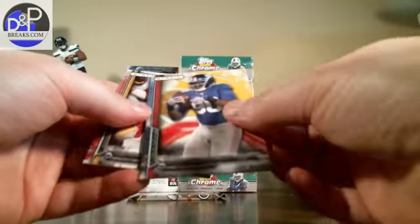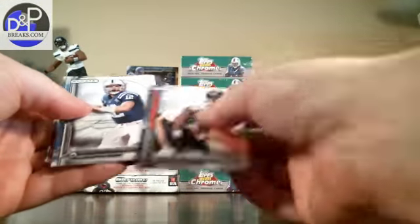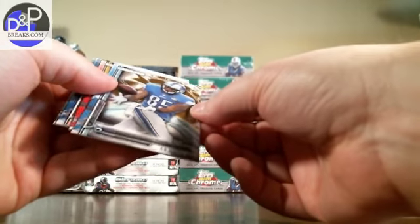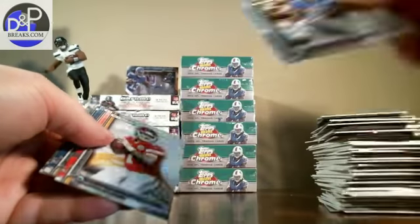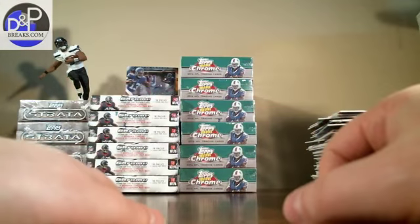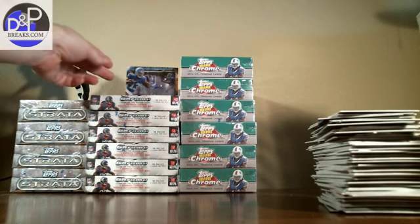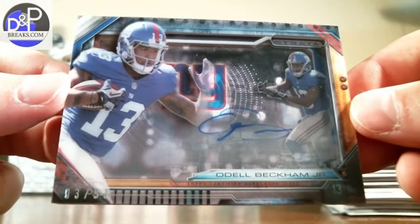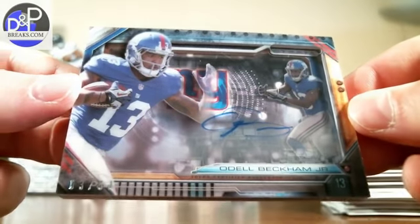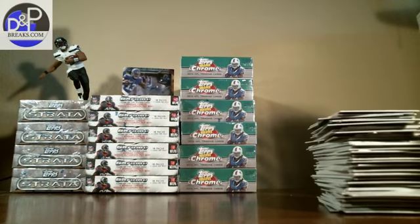There's another yellow: Pierre Paul. Last pack, last box — thanks everybody for watching. There's a bronze: Eric Ebron, out of 150. There you have it — six boxes, Strata football, at dmpbreaks.com. Check us out, we've got plenty of stuff scheduled and coming up. I guess this would be the big hit out of the six: Odell Beckham Jr., number three out of 50, autograph, shadow box. Alright, thanks for watching everybody — check out dmpbreaks.com. Take care.